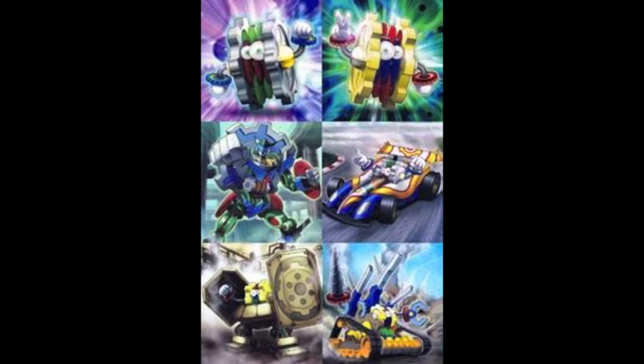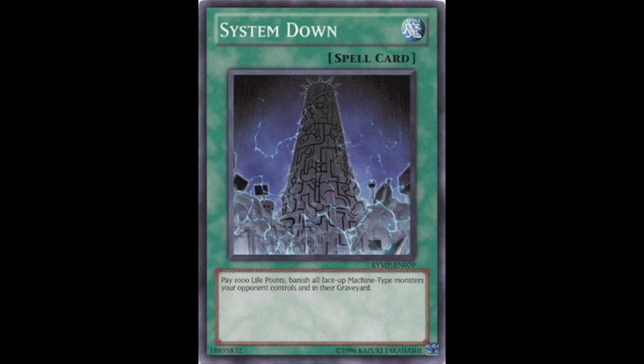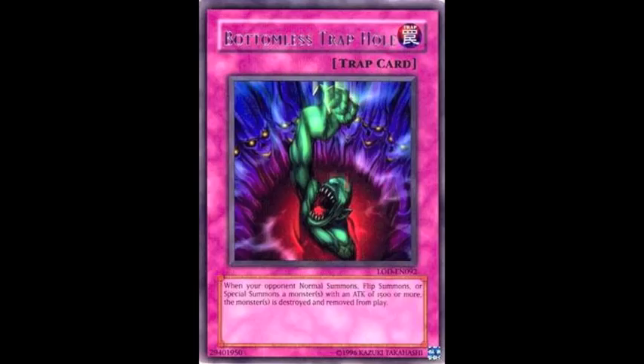Now I'm going to go over the side deck cards — the ones you would side in your own deck against another deck, and the ones you would side against Geargias. Konami were clearly having a laugh when they created System Down, which is easily the best side against any machine archetype. It banishes all face-up machines from the field and from the graveyard, and you only have to pay a thousand life points. It's not restricted. Two other great things: it doesn't destroy, it banishes — meaning cards that negate destruction like Starlight Road and Stardust Dragon won't work. Furthermore, nobody really runs Spell and Trap negation anymore, so nothing can stop this card. It doesn't work against Geargia Accelerator or Geargia Armor, which are the main engine cards, but it does work against Geargia Arsenal and the XYZ, which isn't too bad.